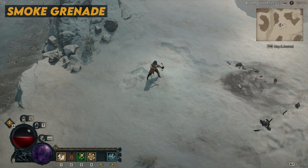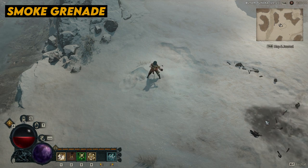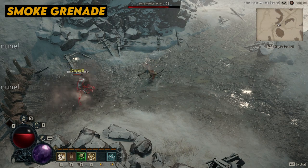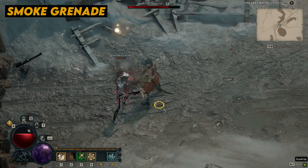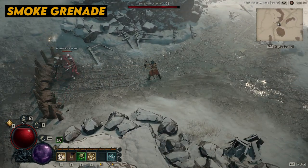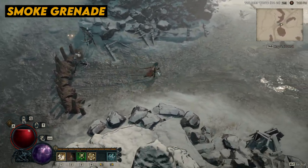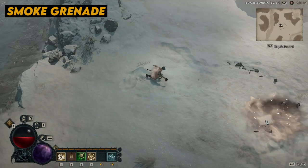Coming in at number four is the Smoke Grenade. For Rogue players who like to be in the thick of close combat, Smoke Grenade is a highly recommended ability. While it may not kill enemies on its own, it inflicts the Dazed effect, which completely prevents enemies from attacking for a few seconds. Not only can this be a lifesaver when surrounded by enemies, but certain adjustments and passive skills can be paired with the Smoke Grenade to stun, knock down, or apply the vulnerable effect to enemies.